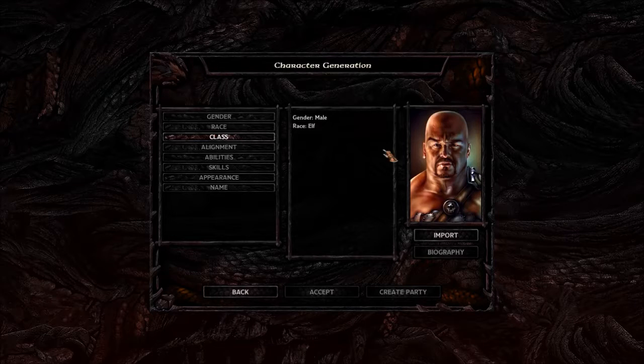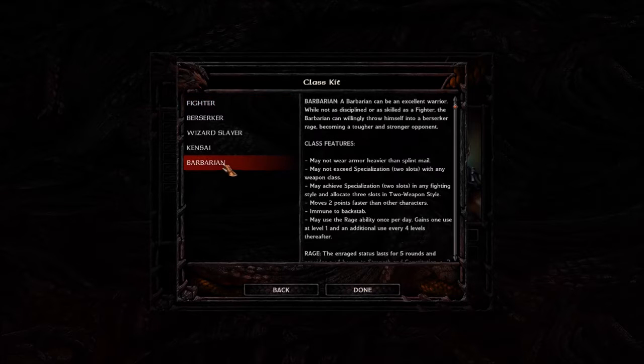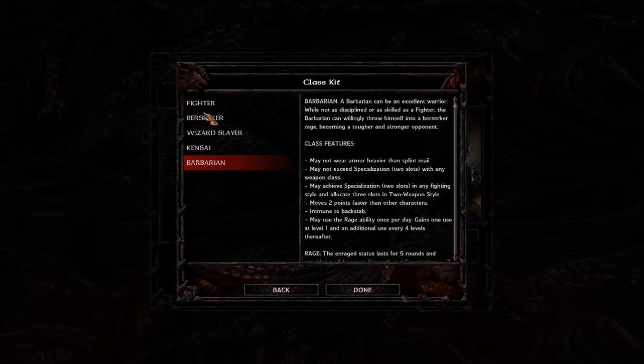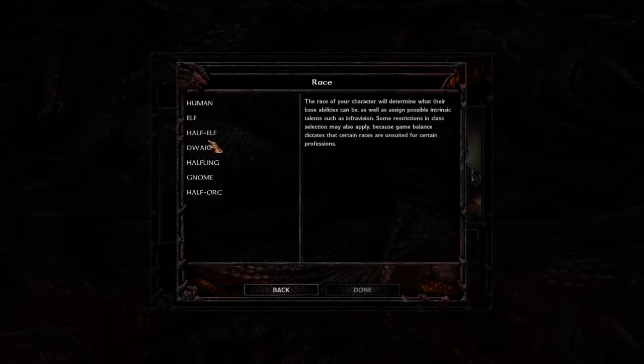So we're going to use an Elf — I know the character shown is Human, but let's pretend it's an Elf. For the Elf fighter class options, you've got your standard Fighter along with kits: Berserker, Wizard Slayer, Kensai, and Barbarian — those are all fighter kits. Let me also show you the Dwarf options real quick.